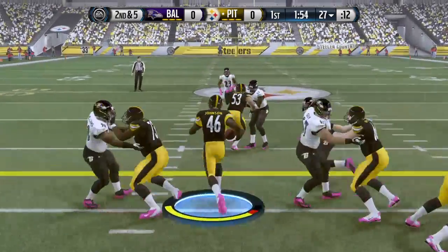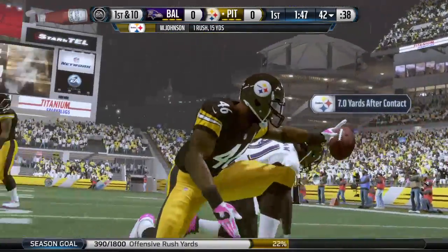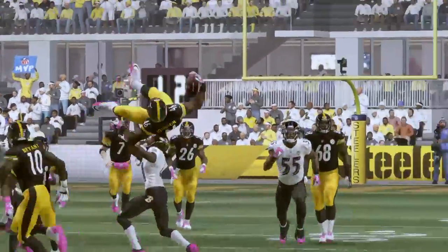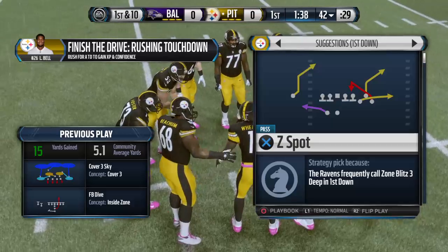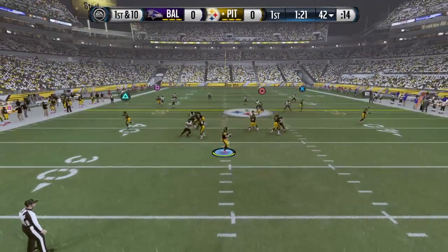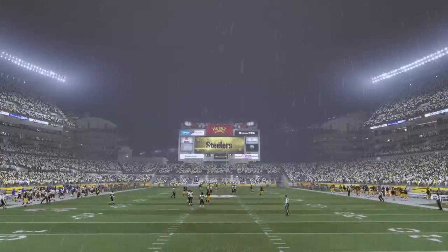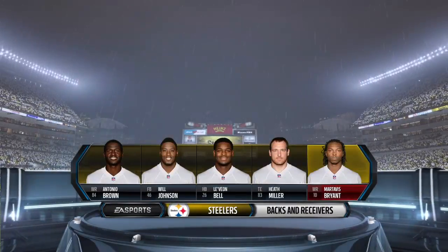Second down and ten. Fullback takes the handoff, and it's Webb there to meet him. The Steelers come to the line with a bunch set. First down and ten. And incomplete — he couldn't get his feet down. Here's a look at the Steelers' offense: a model of efficiency a week ago without a single giveaway.